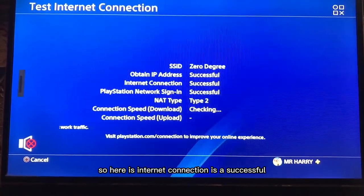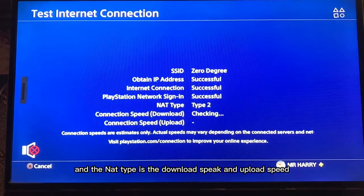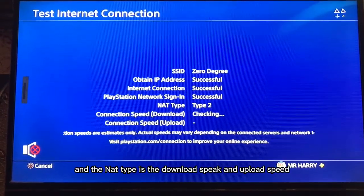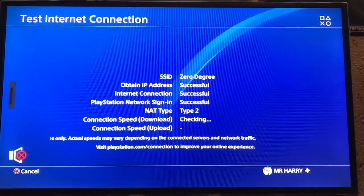Here, the internet connection is successful. PlayStation Network sign-in is also successful. You can see the NAT type, download speed, and upload speed. That's how you fix the error — the network is going to work now.